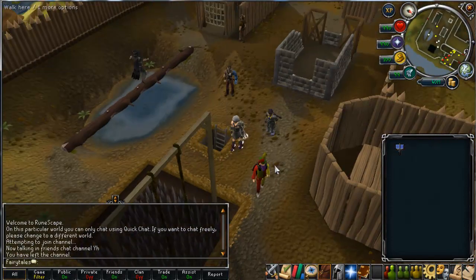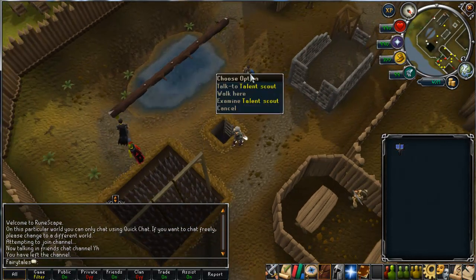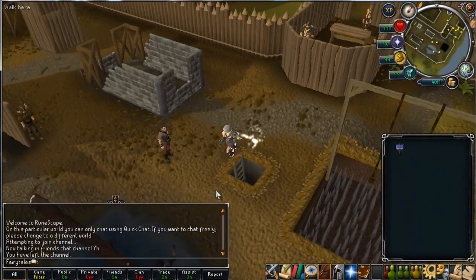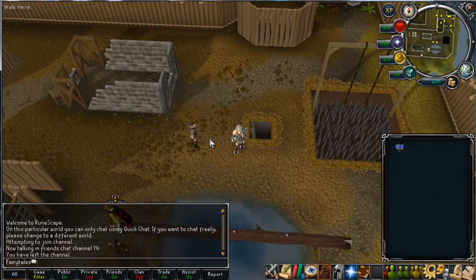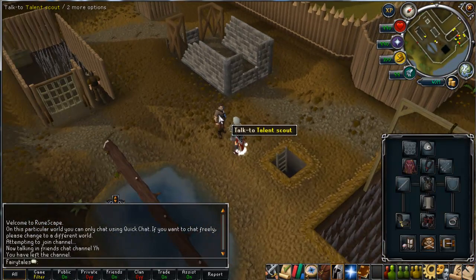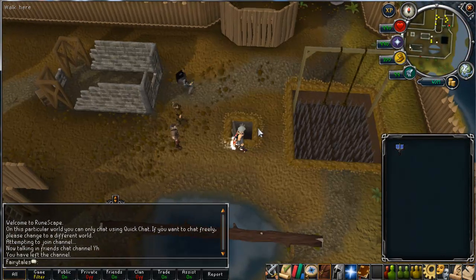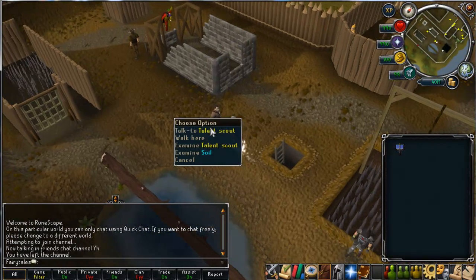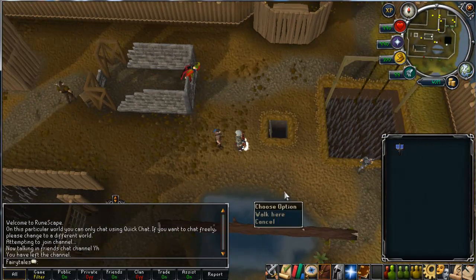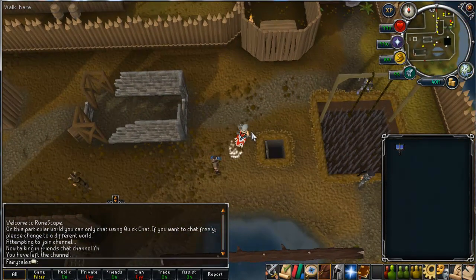Today I'm just bringing you a relatively small video on the agility event — the pit — which you get when doing agility courses. It's at most agility courses, and you'll see a list in a table at the end showing what courses you can do and what XP you get for each game at each course. The other thing to mention is that if you have an agility kit or a completion cape, you can talk to him and he'll let you do the games straight away. It gives you about one event an hour, approximately.